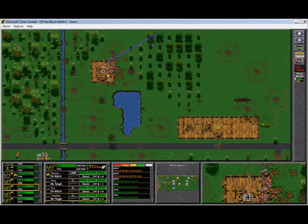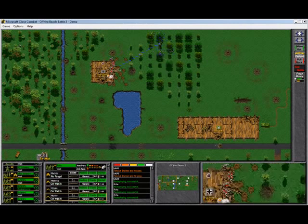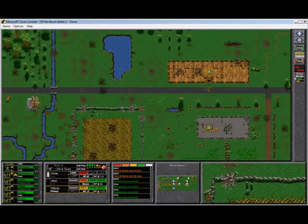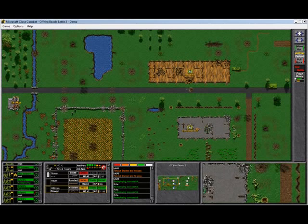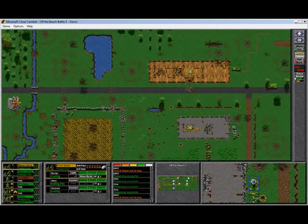The different terrain types you might find — like buildings, hedgerows, rivers and trenches, foxholes, bunkers, and stone walls — all have set amounts of cover from varying different angles. Cover and concealment as well.